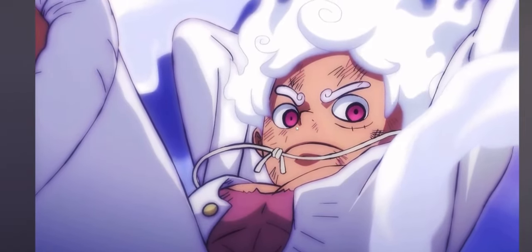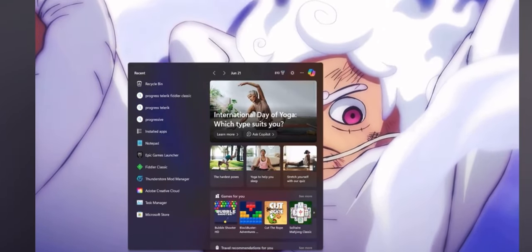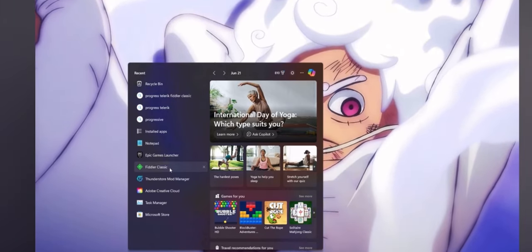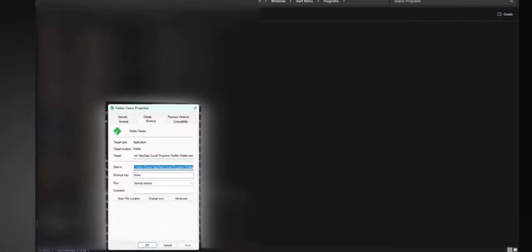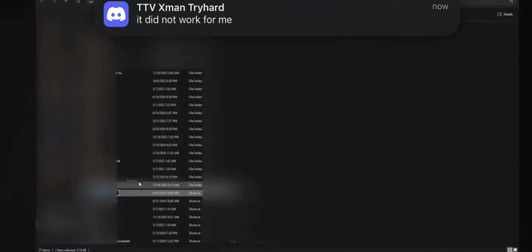For the third step, click your search bar and open up Fiddler — go into the file location. If you just downloaded it, it'll likely be in recent, but if not just look up Fiddler Classic. Right-click on it, open file location. That should take you to the folder — right-click, show more options, hit Properties, and copy that path. Come back to Fiddler Classic, show more options, rename it — I'm going to name it 'gh'.